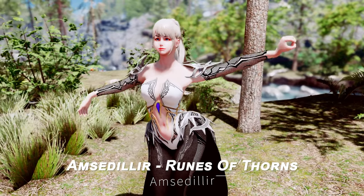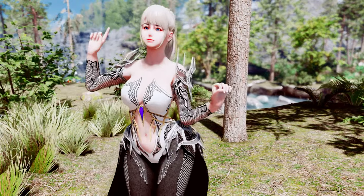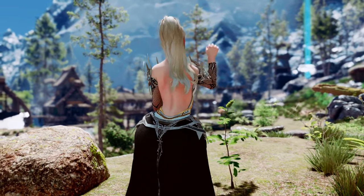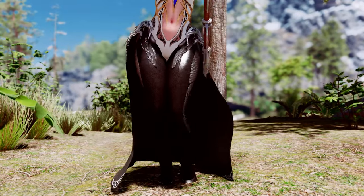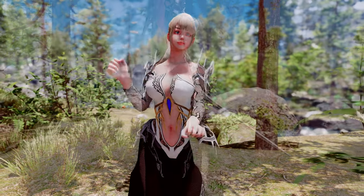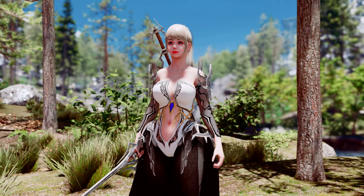Next up is Amsadilla Runes of Thorns. This mod adds a new armor set called Runes of Thorns, based on the 3BA and BHUNP bodies. The set is divided into 7 parts, each of which can be crafted. It visually suits fast and agile characters, and the skirt has physics applied, making it compatible with FSMP. The mod also provides a one-handed sword and a greatsword, which complement the armor set perfectly when used together.